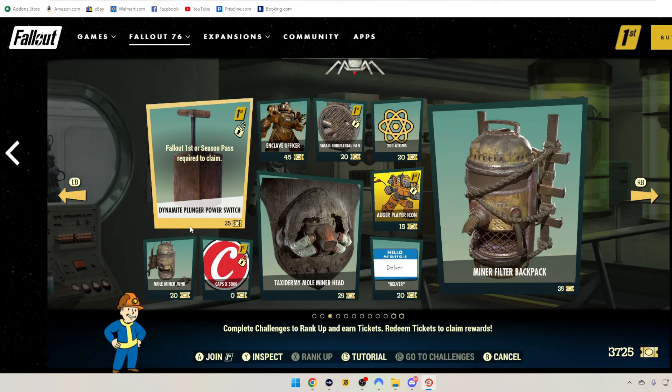We have the Dynamite Plunger Power Switch — Fallout 1st, this one looks really cool. Mole Miner Junk, 20 tickets. 5,000 caps for zero tickets for Fallout 1st. Taxidermy Mole Miner Head — I really like this — it's 25 tickets. Enclave Officer, I think that's Excavator, 45 tickets. Small Industrial Fan is 20 tickets for Fallout 1st.